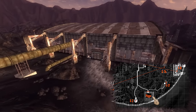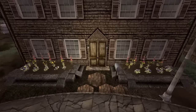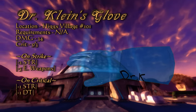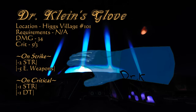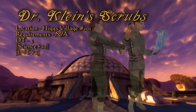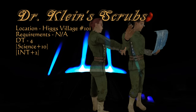A short distance northeast of X2 you should see what looks like a warehouse called Higgs Village. Upon closer inspection, these are the houses of the scientists of the Think Tank, long abandoned since they took up their new forms. What we're looking for is in house 101. Upstairs in the office you will find Dr. Klein's glove, and in the bedroom, his scrubs on top of a wardrobe. Dr. Klein's glove goes from 21 damage to 34, with the highest critical chance multiplier of 3. On a standard hit it reduces the enemy's energy weapon skill by 5 and strength by 2; on a critical, strength and damage threshold are further reduced. Dr. Klein's scrubs give a damage threshold of 4, increase science skill by 10, and raise intelligence by 2. Before you leave, pick up the jukebox personality in house 108, and keep an eye out for useful holotapes in all of them.